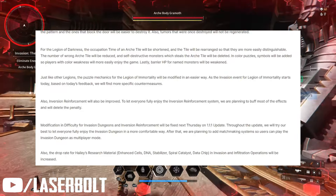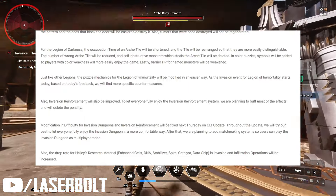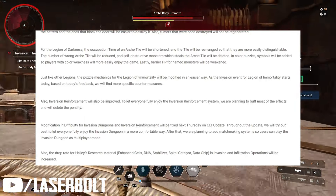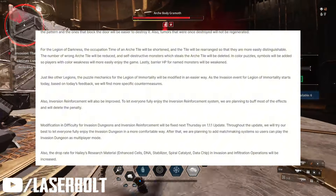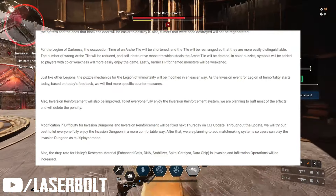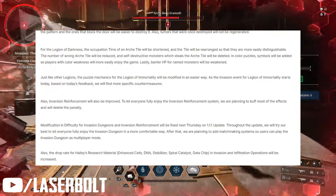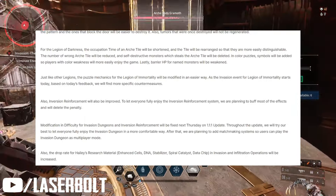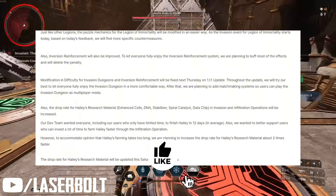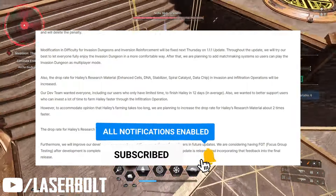Inversion Reinforcement will also be improved. They're planning to buff most of the effects and delete the penalty — they shouldn't have added penalties in the first place. When you reach the higher reinforcement levels there's really no improvement because the negatives outweigh the positives. Modifications to invasion dungeon difficulty and inversion reinforcement will be fixed next Thursday.